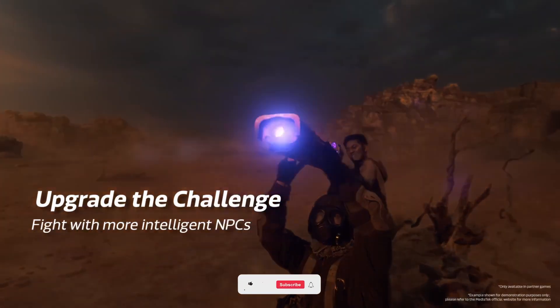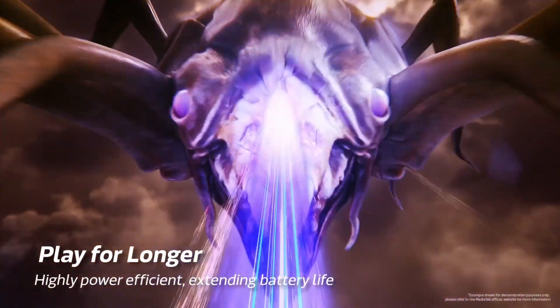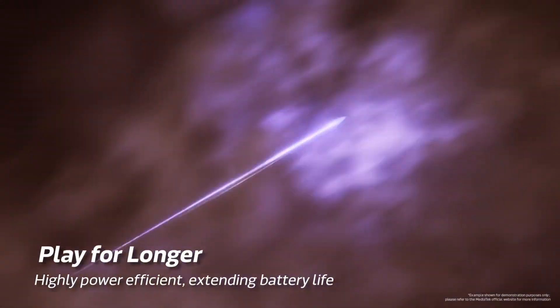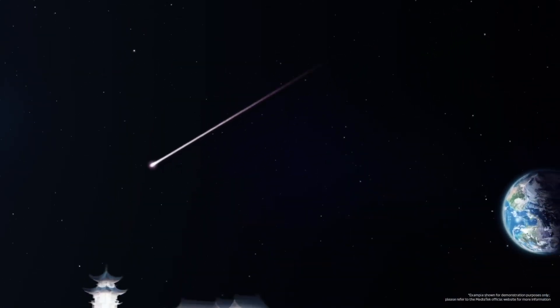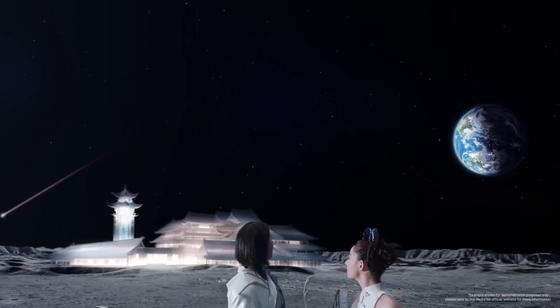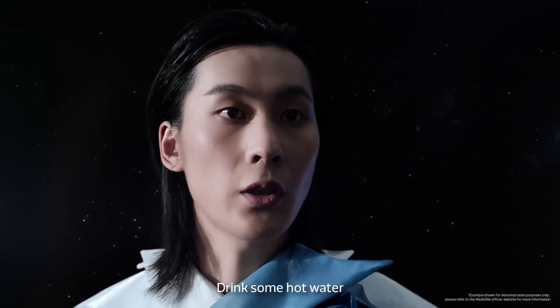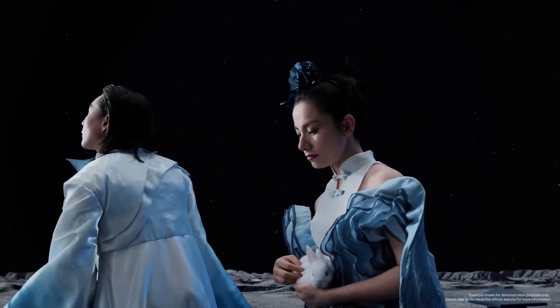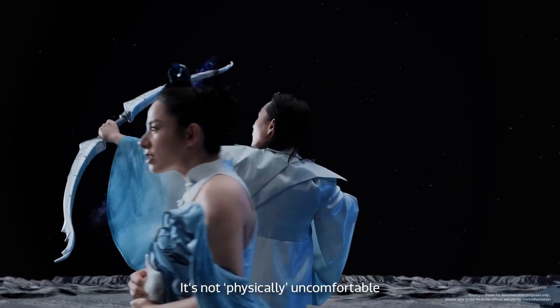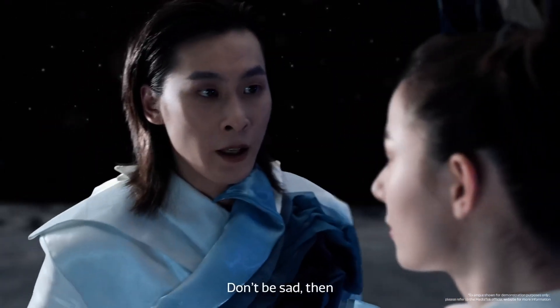Graphics take an equally radical leap. The Immortalis G990X GPU brings hardware-level ray tracing, global illumination, and console-grade visual effects without melting your phone. The new APU790 is MediaTek's most advanced AI engine yet, trained to accelerate on-device generative AI, live translation, and photo enhancement directly within apps — no cloud needed.